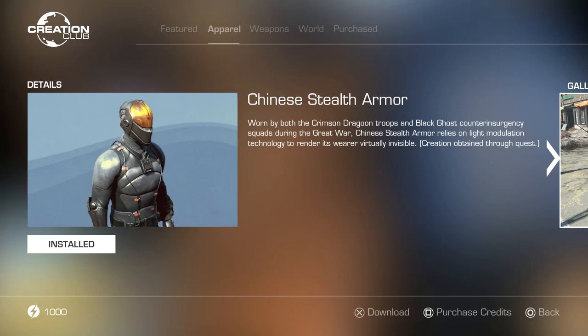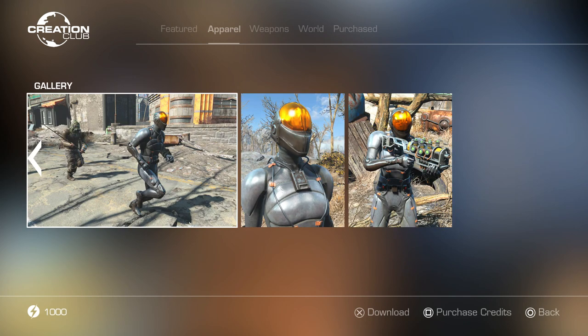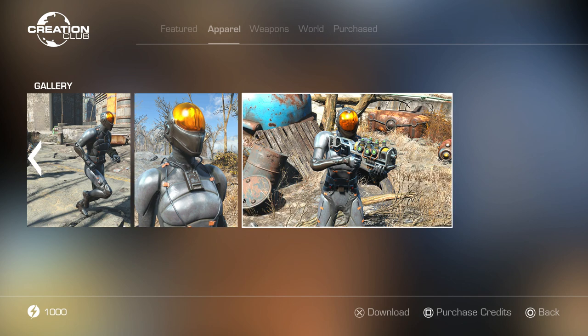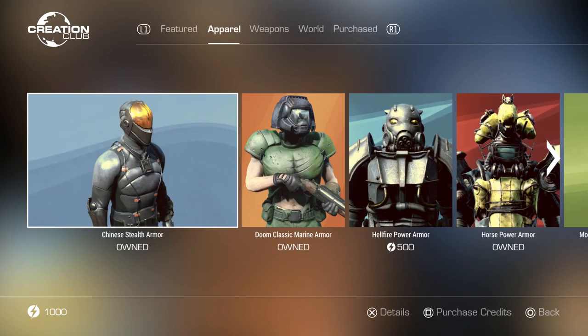Hello my fellow wasteland wanderers and welcome to my Fallout 4 Creation Club mod review of the Chinese Stealth Armor. Worn by both the Crimson Dragoon Troops and Black Ghost Counterinsurgency Squads during the Great War, Chinese Stealth Armor relies on light modulation technology to render its wearer virtually invisible. The armor is obtained through a quest, so let's go ahead and do the quest, get the armor, see what it looks like, see what its features are, and at the end of the video I'll give it a review out of five.